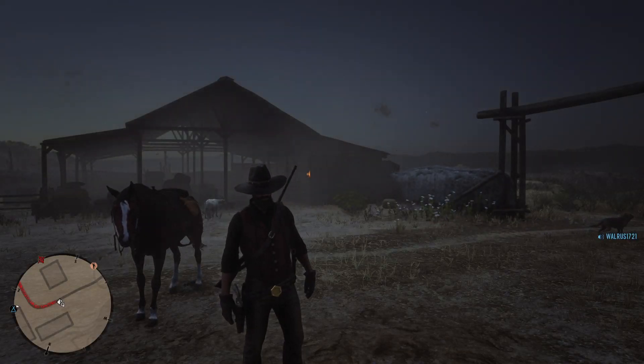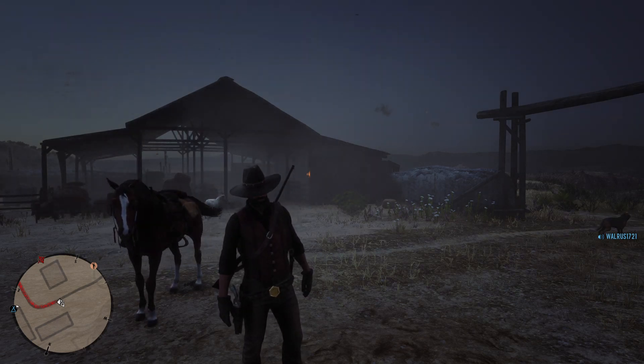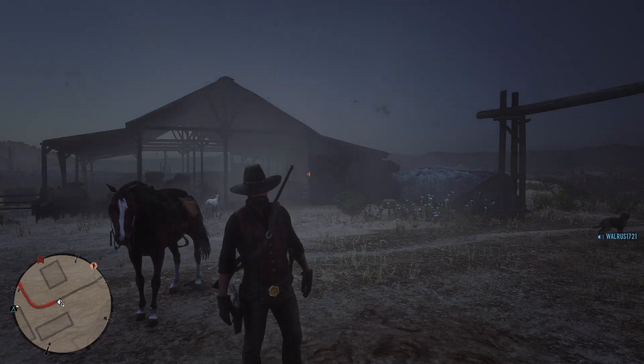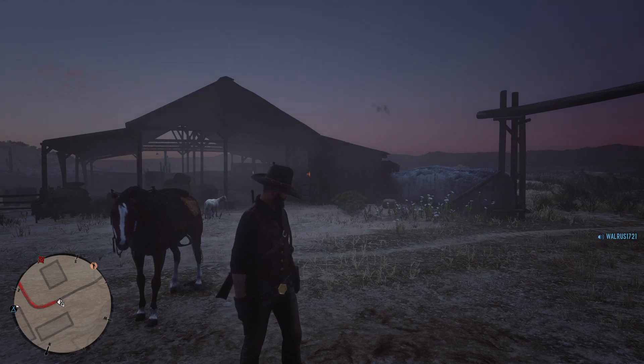Hey guys, welcome back. I wanted to show you a place you got to check out to save yourself a little money and get some free stuff. Behind me at this ranch here — this is north of Tumbleweed — there's a bunch of stuff for your horse in here you can get, including the reviver, which is normally $9.50 at any stable or store.